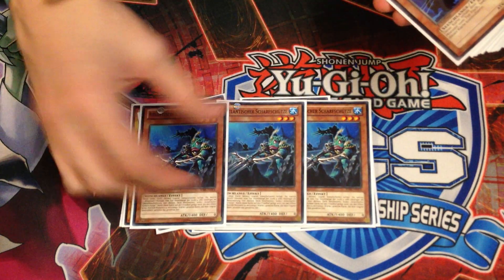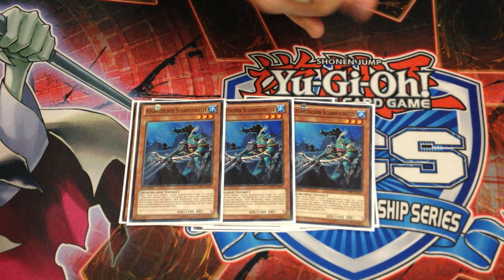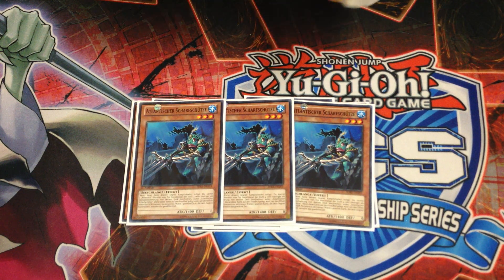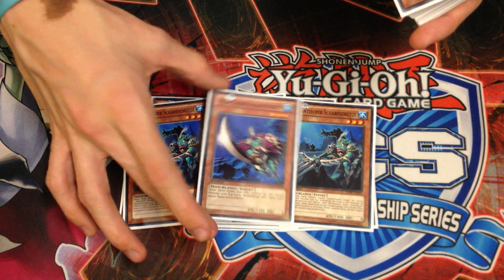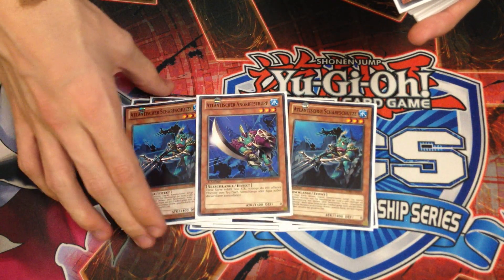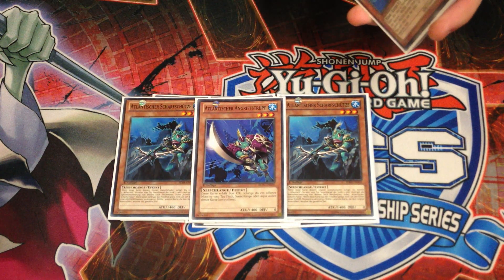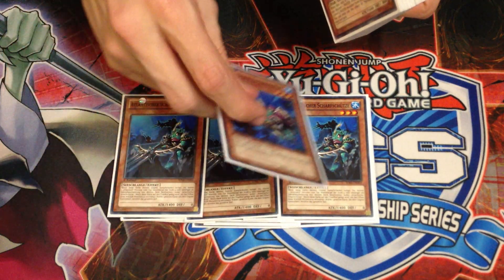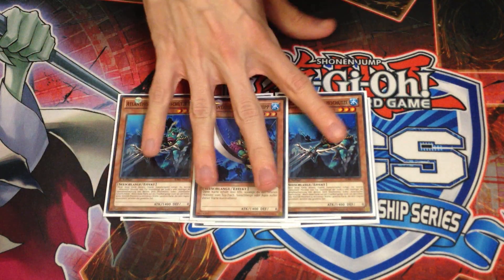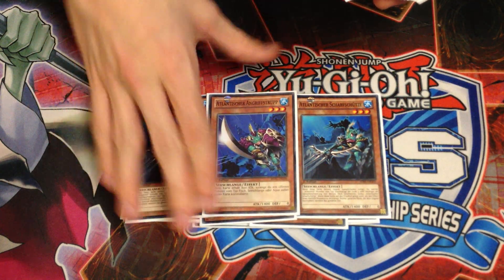Then I played Triple Marksman. Diva into Marksman was probably the MVP play of the day — going Diva Marksman, getting Assault Squad, dealing quite a lot of damage and then making Synchro plays was always crazy good. I played 1 Assault Squad. When my opponent was left with an empty field after being Torrentialed or Mirror Forced, the ability to go for big damage and leave them low was just so good — dealing 3,600 damage and then turning into a Leviathan Dragon with a free face-down pop after that.